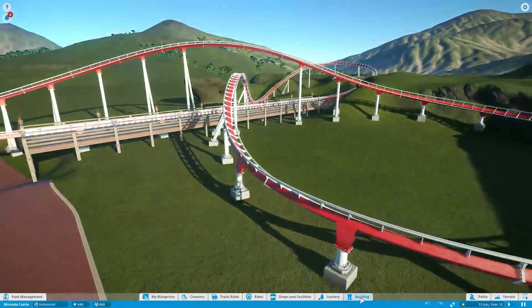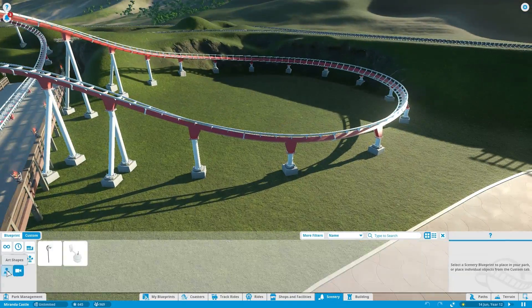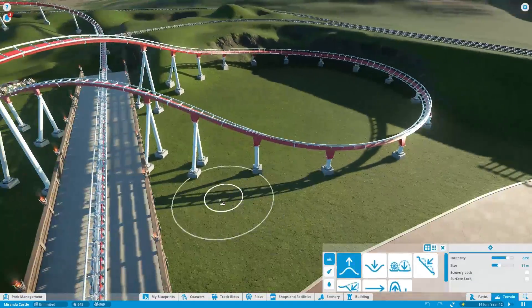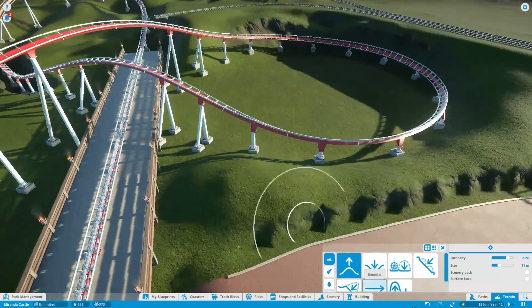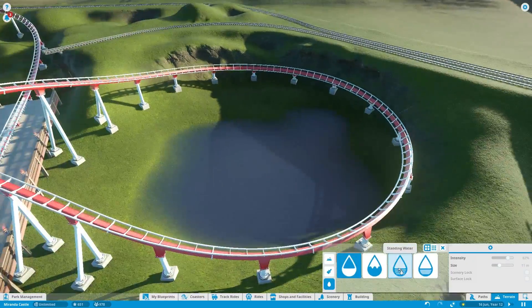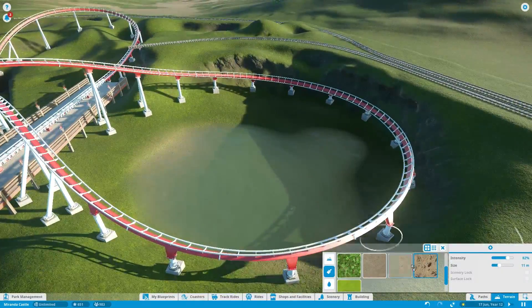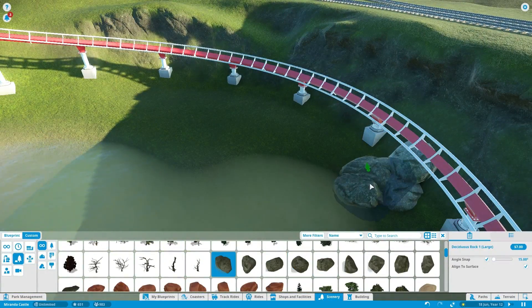Hey guys, what's up? It is Pieces of Prestige and welcome back to building Parc Miranda. This is already episode 11 and today we are going to do some pretty awesome stuff and also some very clumsy stuff. What we're gonna do today is theming the coaster Red Fury, the first wing coaster - basically the first coaster in the park - and it's gonna be pretty awesome.